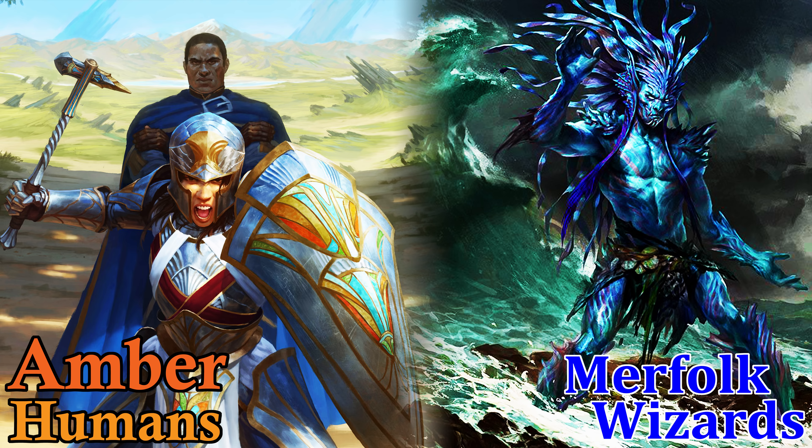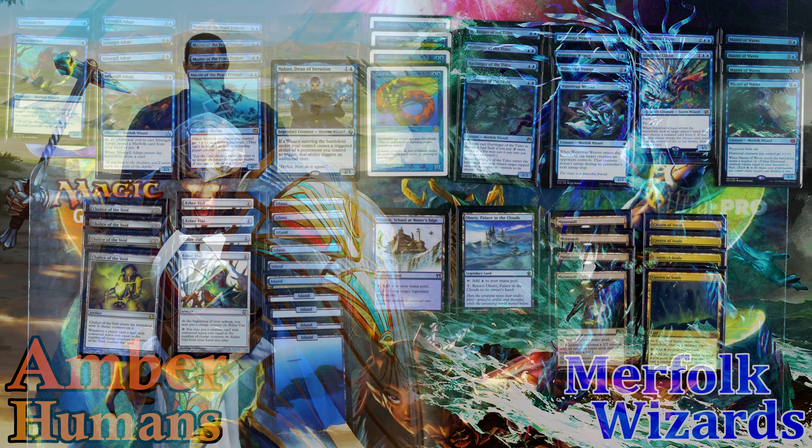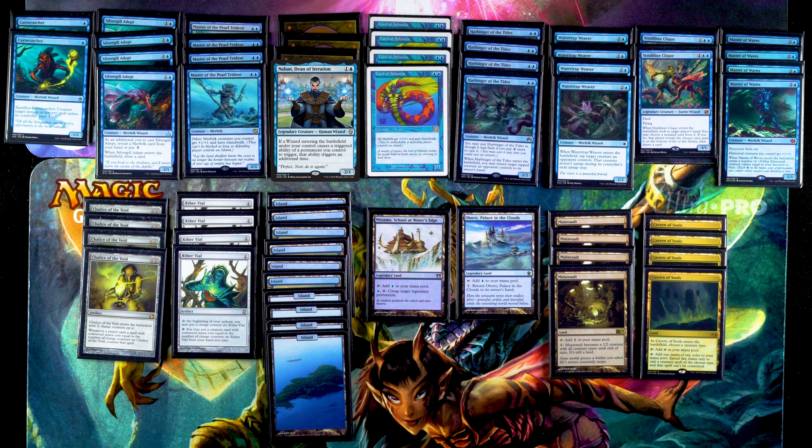That brings us to our last matchup: Humans versus Merfolk Wizards. If you've seen the last video, it should look very familiar because it's the exact same deck with Nabin and Chalice. I think Humans is going to have a hard time with Merfolk, because of cards like Harbinger of the Tides bouncing creatures and Watertrap Weaver tapping creatures. Humans is a deck where its power comes from its momentum — getting Champion of the Parish up to a really big creature — and if that gets bounced by Harbinger of the Tides, all that momentum gets sucked away. The fact that Nabin is in Merfolk means those abilities get doubled: double bouncing, double tapping. And Chalice of the Void is in the deck as well, which also hurts Humans. So if Humans is going to win, they're going to have to do it really quickly.